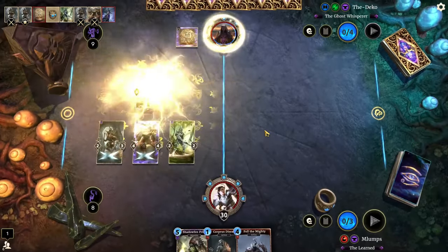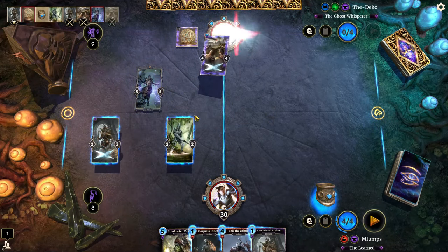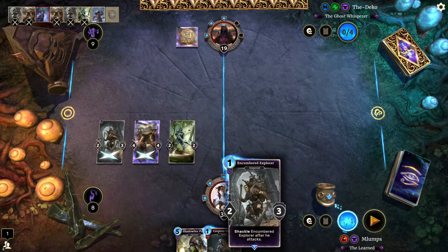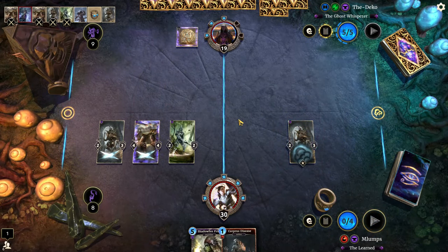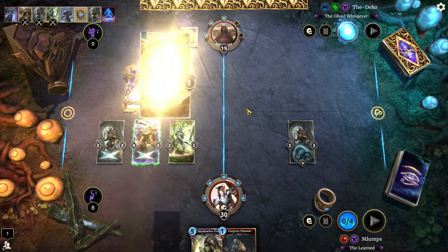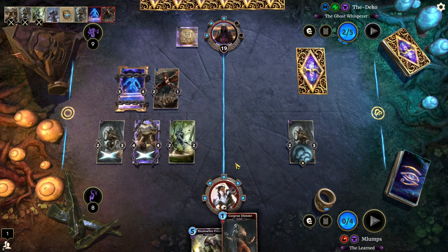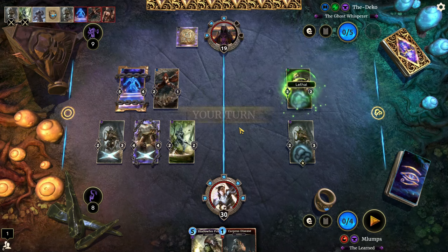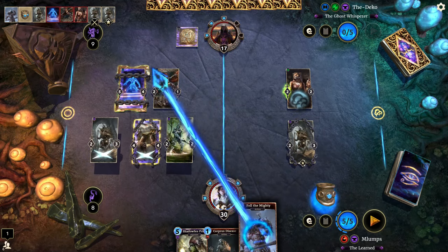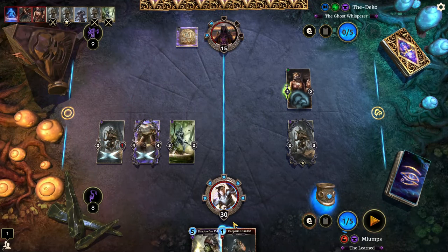Now let's go four first, then two, then two, and then we'll hit with Fell the Mighty. I'm even going to use a ring charge to put an Encumbered Explorer over there. He's used his Morikai — he's gonna shackle me, but it doesn't really matter in this deck. He's going to give that Lethal as well, so not a bad way to plug some of the holes. We're just going to continue being aggressive here.